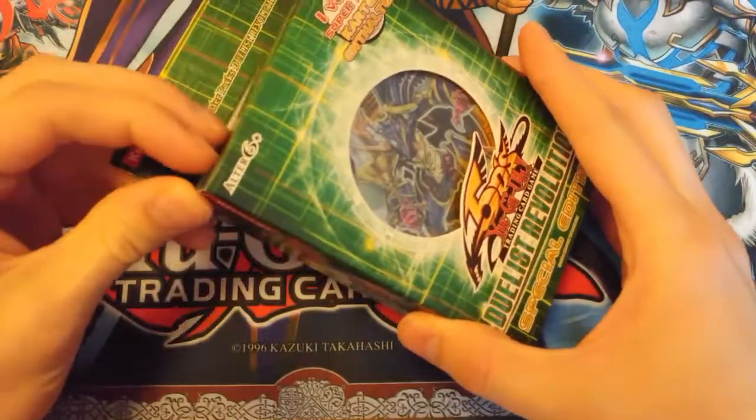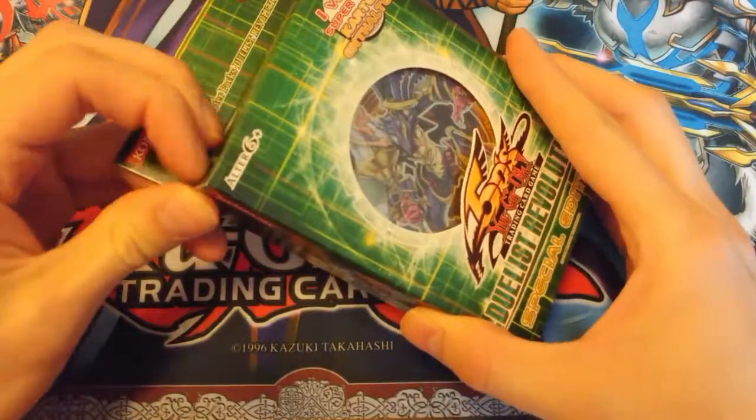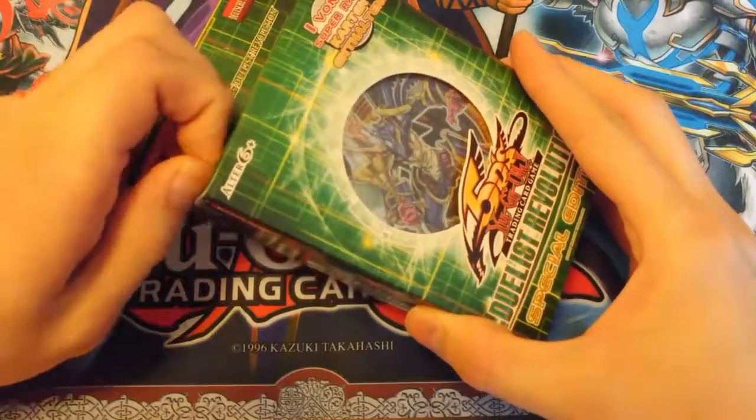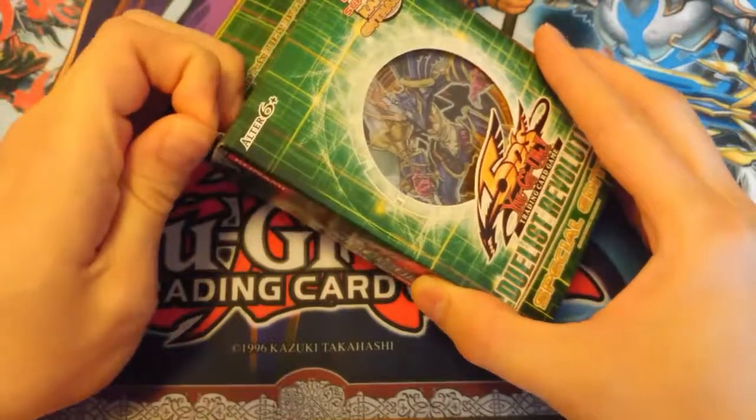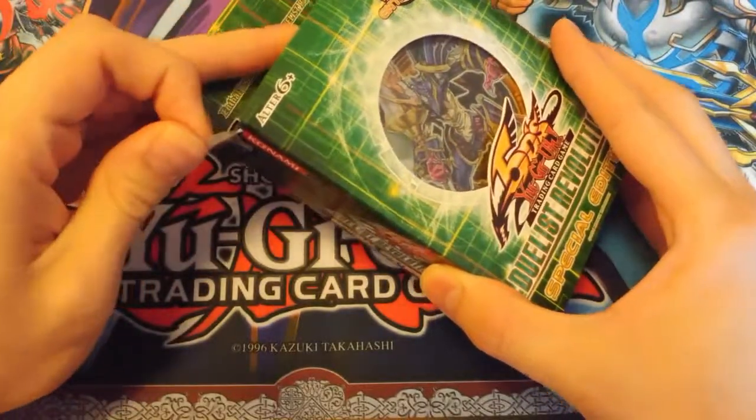I'm shooting for that Effect Veiler and/or Solemn Warning and/or Pod of Duality. Last time we got Naturia Bamboo Shoot Ultra Rare and also Paradox Fusion.